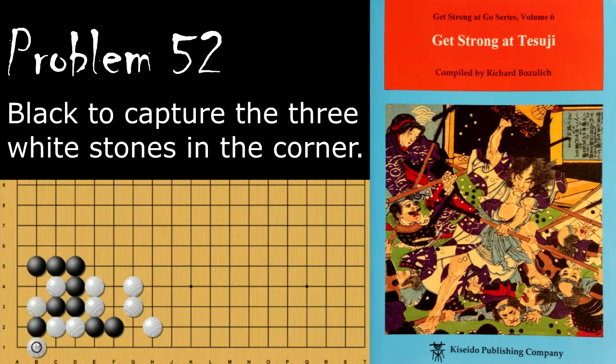From here, white will again atari, and this is the two stone tower Tsuji again. White will atari from this side, black will atari these two stones forcing capture, and then black will throw in. And then when black comes back to connect, these stones are going to die.